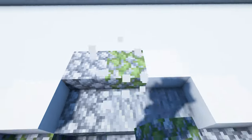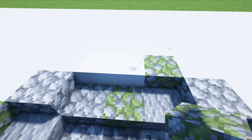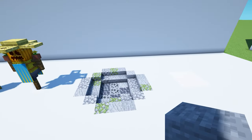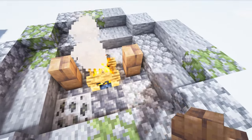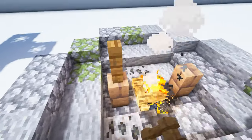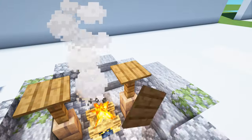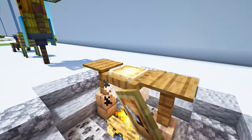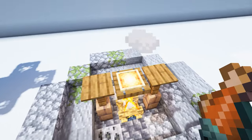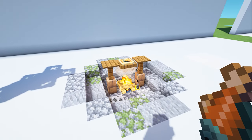Finally, border this area with the same stone variant blocks. Now we're going to make the actual fire pit, placing a campfire in the middle with a mud brick wall on either side. Put a spruce fence on top of each of those, then place a spruce pressure plate on each of the fences with a spruce trapdoor in between them. Take a glowing item frame, put it on the trapdoor, and add some cooked salmon or another meat of your choice so it looks like it's roasting over the fire.